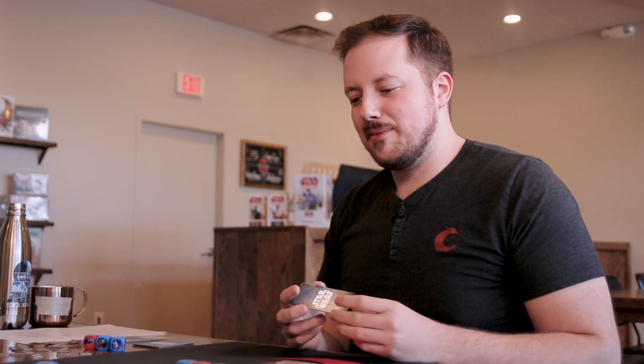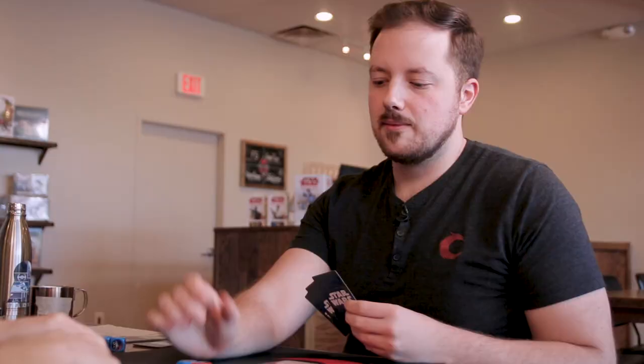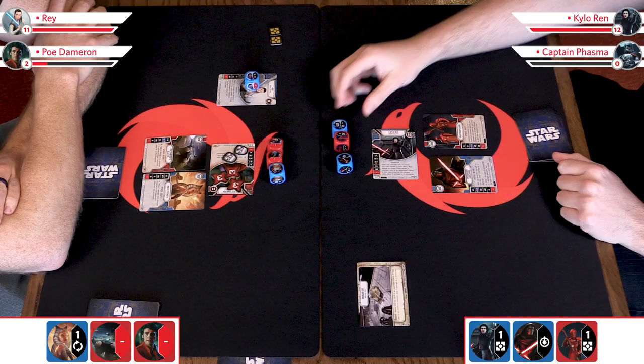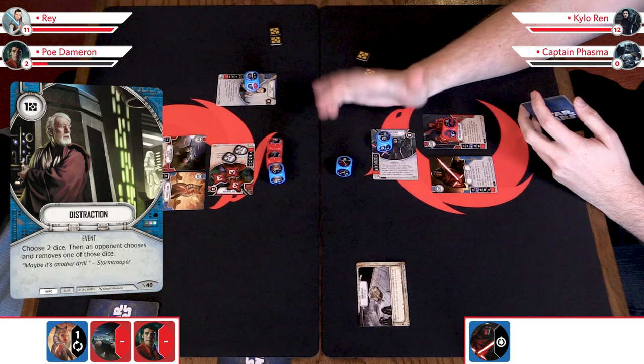I'll pay one for recon — it says: choose a symbol showing on a die. Is a blank a symbol? A blank is a symbol. Then I'll choose blank, and turn another die to a side showing the same symbol. I'll turn that die to a blank. It doesn't specify whether it has to be yours or your opponent's. So I'm going to go ahead and discard a card to re-roll my lone blank here. And I got a shield — that's fine. I didn't see that recon coming. You literally saw it coming — I did a recon on you. That's how you know you've made a good play — your opponent looks at the card in disbelief.